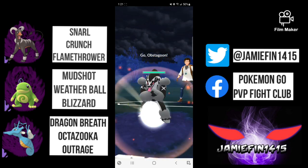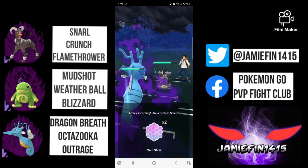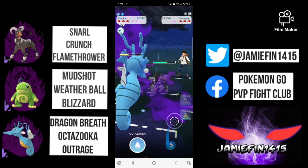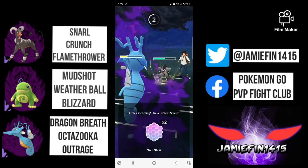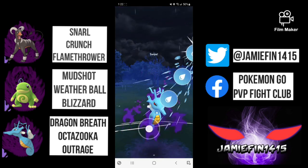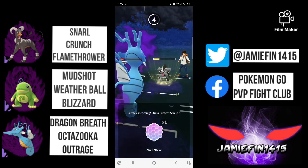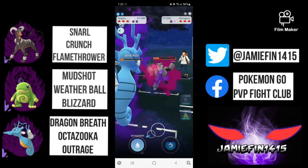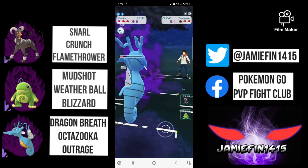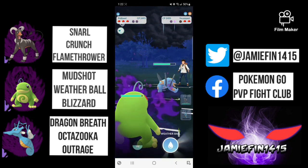Moving into the next one, we lead Shadow Houndoom into Obstagoon — absolutely dreadful. We say switch into Kingdra and the opponent stays in. They chip us with a Night Slash — that doesn't do too much as Shadow Kingdra is fairly bulky. The opponent makes one more move before we get to the Outrage and Sleight of Ham is forced to burn a shield. We over-farm considerably and go for the Octazooka bait — is the opponent going to call it? No they are not; they put up a shield. We look to outpace to the next Octazooka but unfortunately we don't make it, so Sleight of Ham burns his second shield. We fire one more Octazooka — is the opponent going down two shields? No they do not, so Kingdra does win the switch at the cost of shield disadvantage.